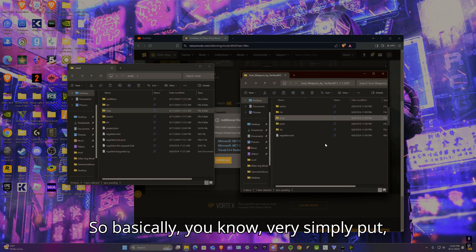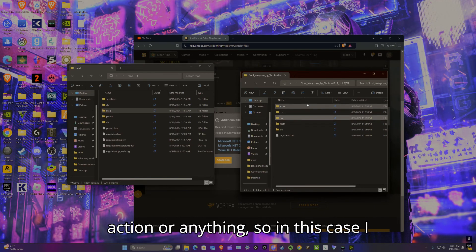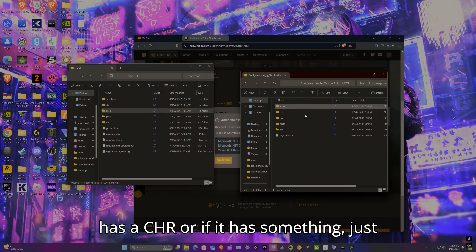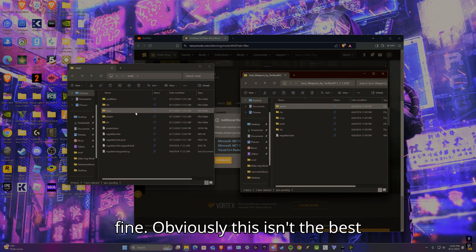Simply put: if one mod has a folder like action or chr that the other doesn't, just take the contents of that folder and put it into the main mod folder. Then relaunch and everything should work out fine.